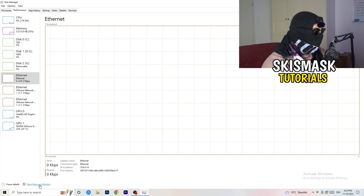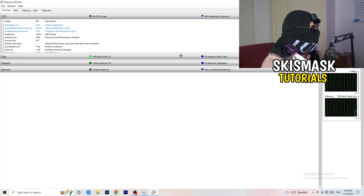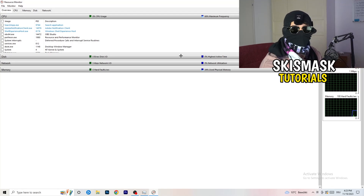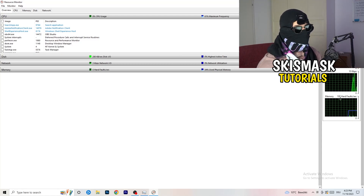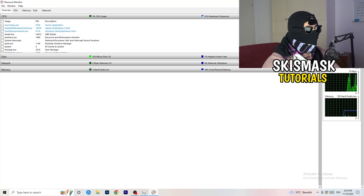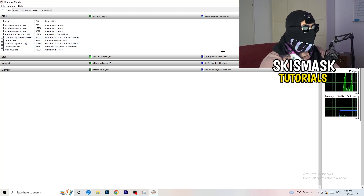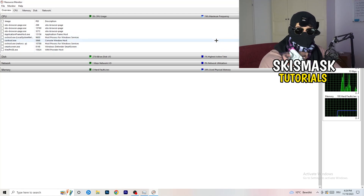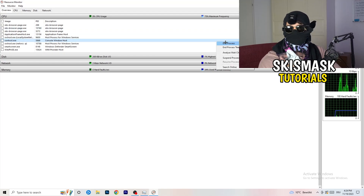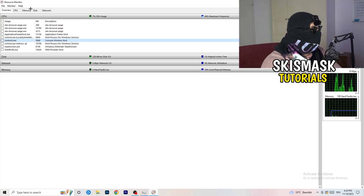Click on 'Open Resource Monitor' in the bottom-left corner of the Task Manager. It seems a little tricky but it isn't. Wait about 10 to 30 seconds and it will load in every single application and background process that is currently using your network. You need to go through and end every single task that is currently using your WiFi or ethernet too much, or that isn't related to Windows or your game. Right-click and select 'End Process' for each one.